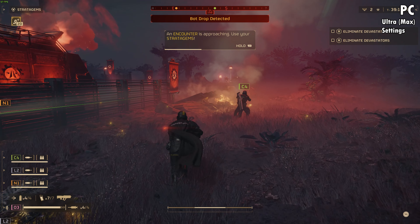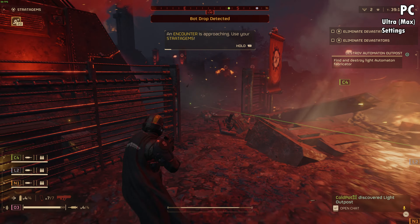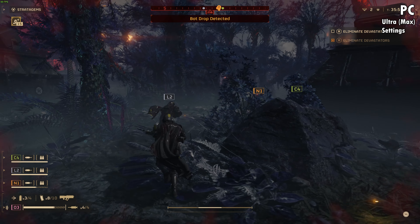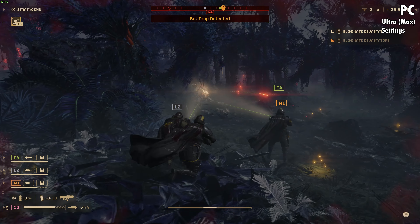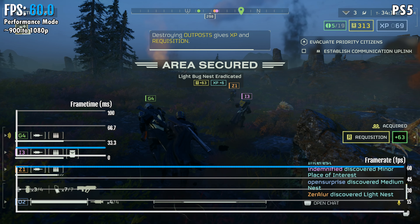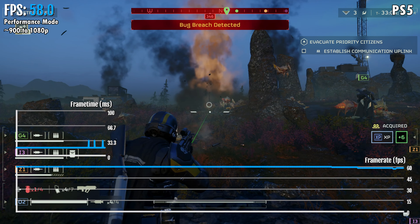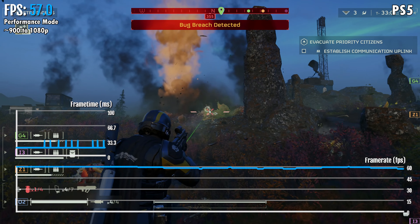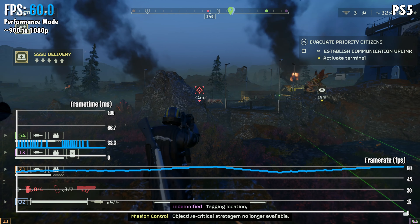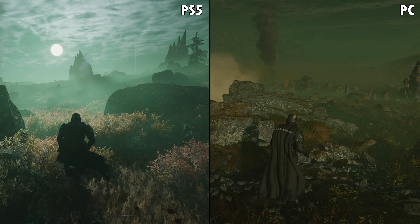I initially set up the PC version to maximum visual fidelity — essentially every graphic setting at ultra, maxed out everything, with resolution scaling set to ultra quality. With these settings the game looks really good and gets just around 60 fps. And 60 fps is what the PS5 can deliver on the high end in performance mode. The PS5 can't always hold a solid 60, so you should expect some minor drops into the 50s at times.